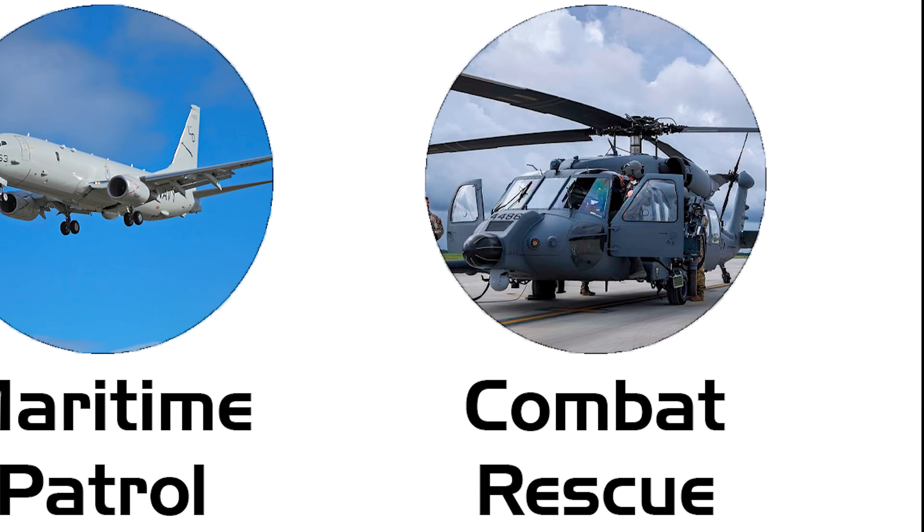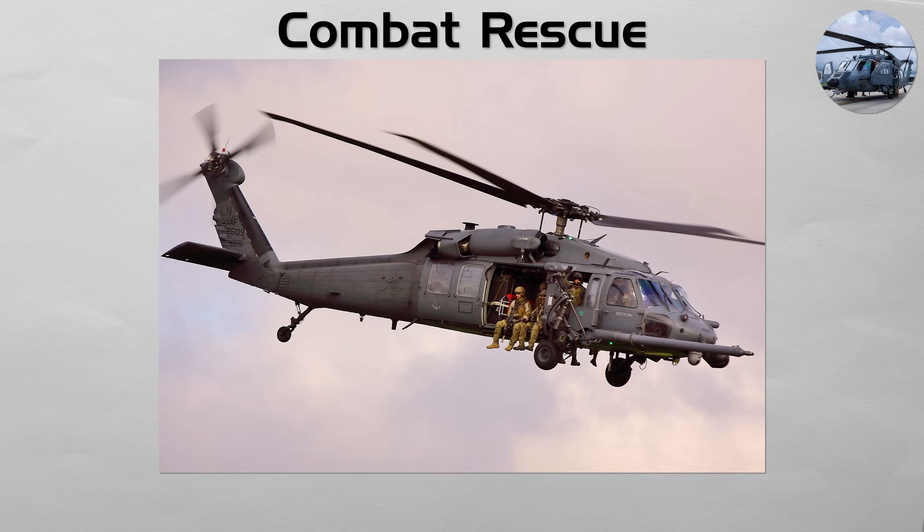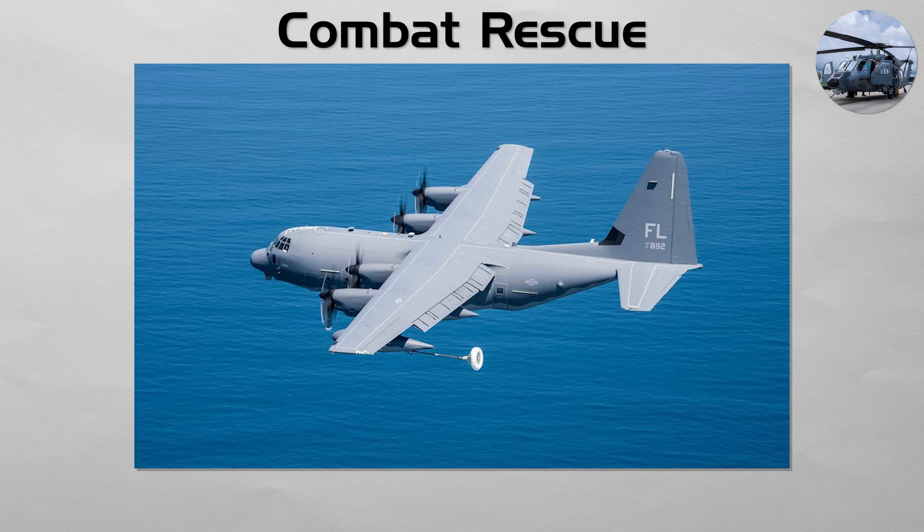Combat Rescue. The sole mission of these specialized aircraft is to rescue downed pilots and isolated personnel from deep within hostile territory. A CSAR package typically includes the HH-60G Pave Hawk, a heavily modified Black Hawk helicopter equipped with armor, defensive guns, and an aerial refueling probe, as well as a dedicated rescue crew. These helicopters are often escorted by fixed-wing aircraft like the HC-130J Combat King II, which can refuel the helicopters in mid-air and help coordinate the rescue.